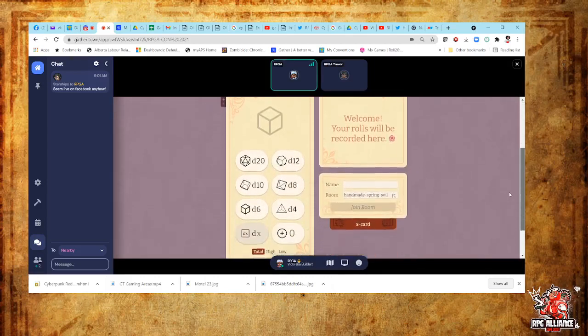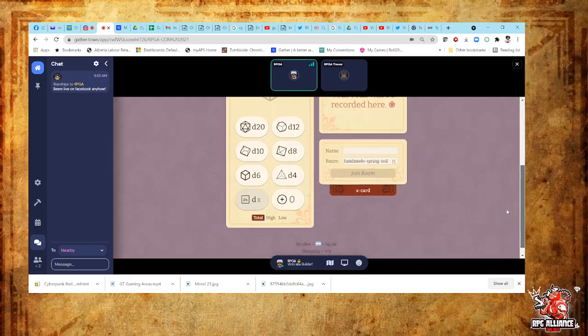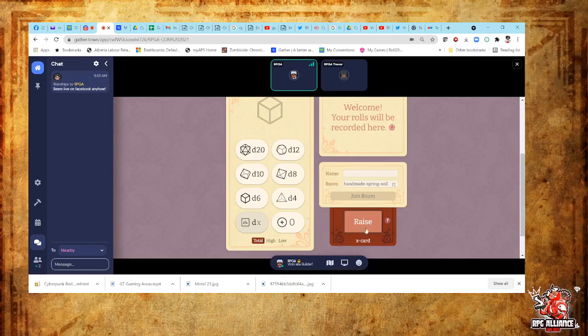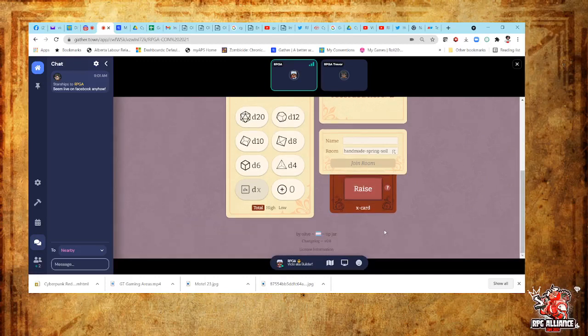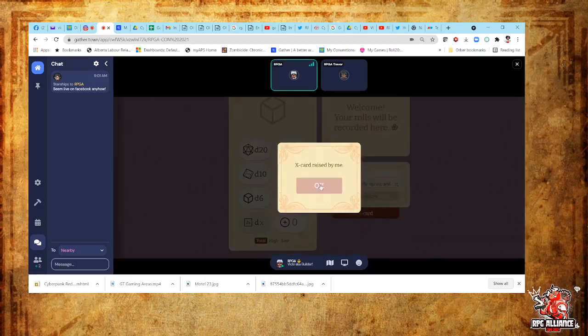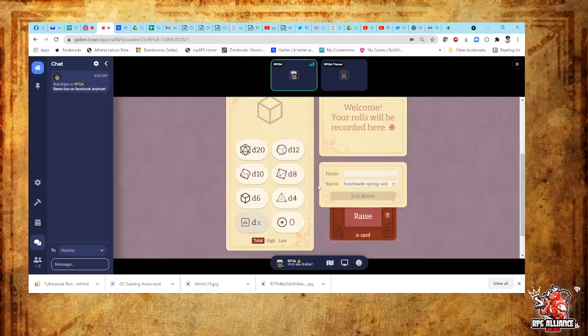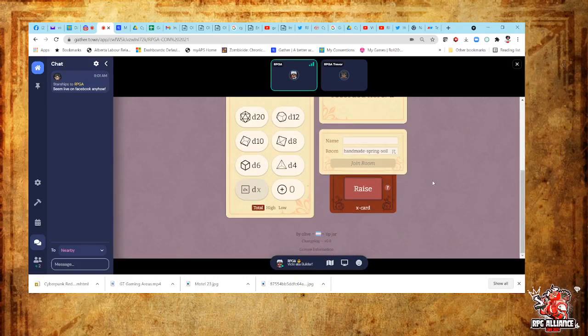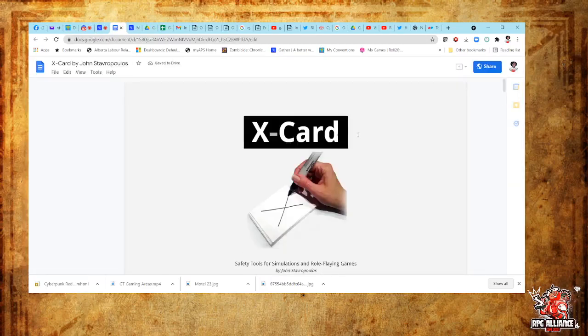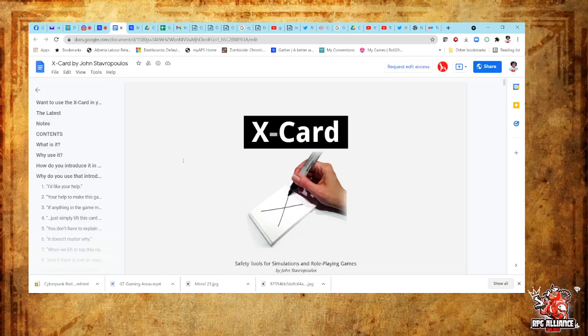So that's the Witch Dice roller. I wonder if we can make it pop out into its own window as well. Hey, look — they have the X card on it! So on the Witch Dice roller, you see the X card — you mouse over the word and you can raise it. The X card was raised by me. And then it has a question mark that opens into the X card explanation of what the X card is.